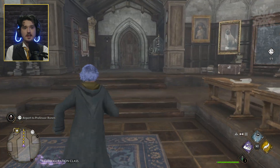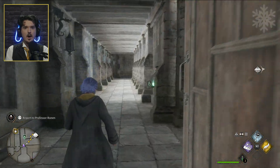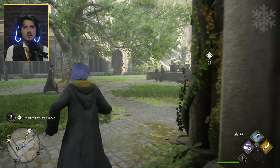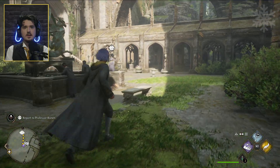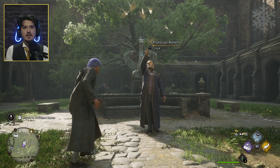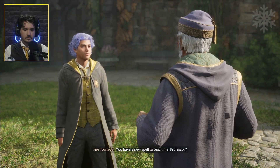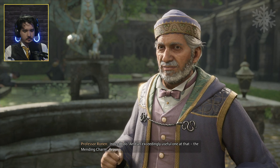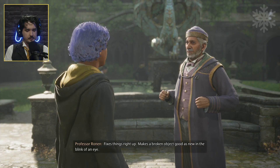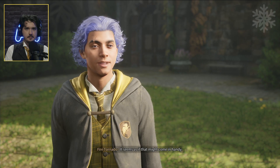Alright, let's find him. Oh yeah, we're in the Transfiguration Courtyard. There you are! You have a new spell to teach me, professor? Indeed I do, and an exceedingly useful one at that — the mending charm. Reparo fixes things right up, makes a broken object good as new in the blink of an eye.